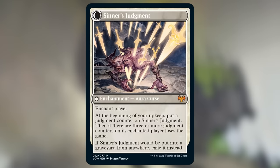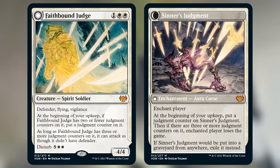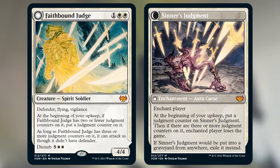You can speed up Sinner's Judgment a bit with Proliferate, but it really only saves one turn — you need to wait a turn for the first counter, proliferate up to two counters, and then wait one more turn to your next upkeep for the last counter, because the lose the game ability only triggers on your upkeep no matter how many counters it has. Opponents can see their impending death and will either try to kill you or just remove the curse, which keeps Faithbound Judge in the bottom half of our rankings.